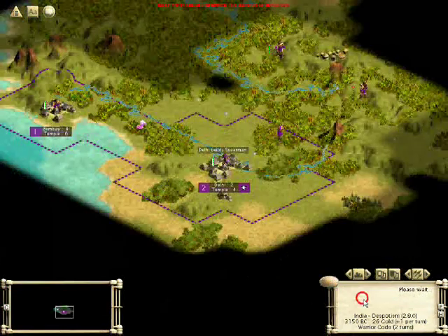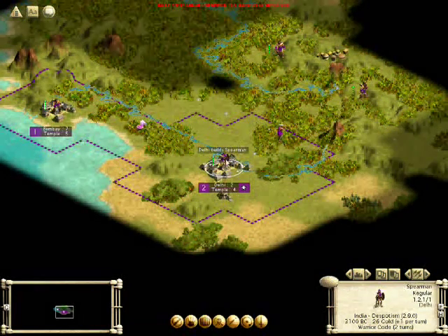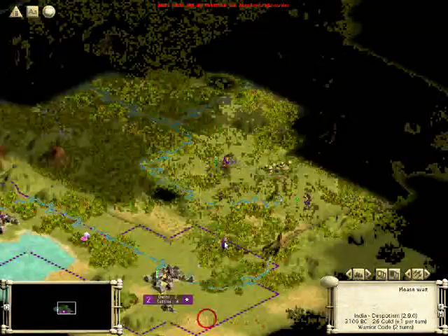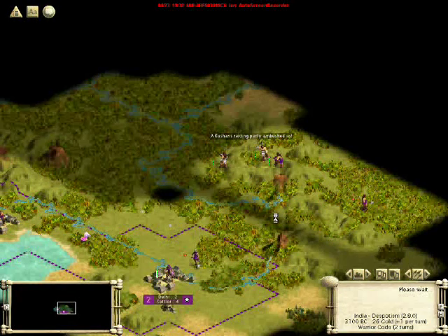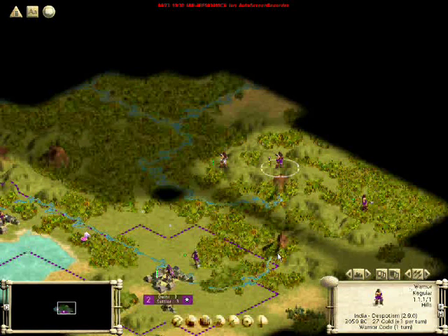There's another goody hut — let's see what's there. We have our spearman, and since I know we're going to have a population of three citizens before the settler is finished, I'm going to start producing the settler now. Oh no, it's barbarians! Let's see if any of them attack us. First combat — they attacked me, dealt damage, but we killed them.